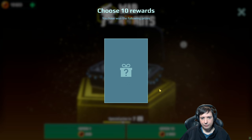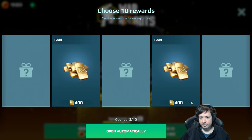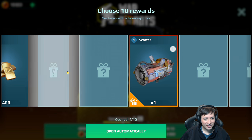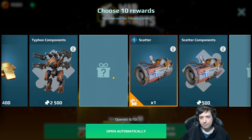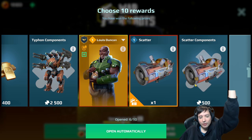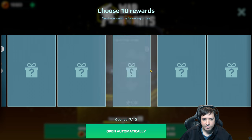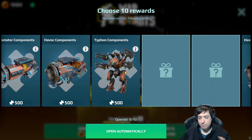There is the Legendary Pilot in there — that would be good to get as well, obviously. Scatter stuff — stop! Typhon! Yes! I think now we definitely have a Typhon. Yes! I got the Legendary Pilot! Let's press open manually. Havok. Devastator sucks because I had more Typhon. The Devastator is good — don't get me wrong, it's a very powerful weapon — I just don't really need Devastator stuff.